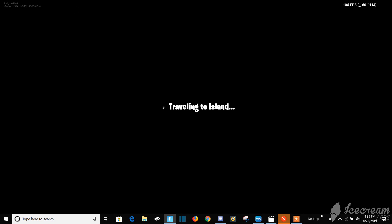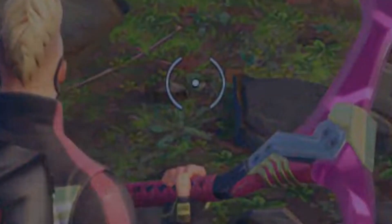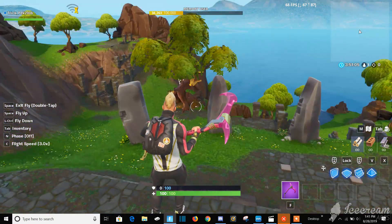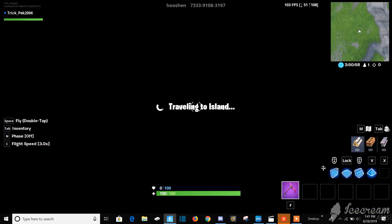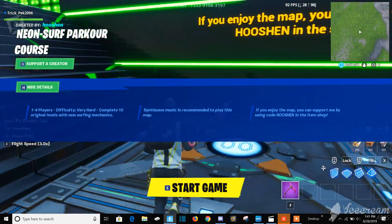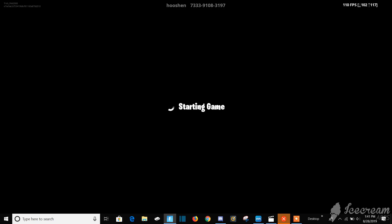Oh my god, you gotta be kidding me. I think we just lost the thing. All right, we're back. So what I was going to say is that the best part of this glitch is that you can go into any island you want, like this one, and still have your phone powers. As you can see on the left-hand side it shows the front of the screen which has the fly, double tap, and that kind of stuff. It's a really fun and cool way to go ahead and troll your friends.